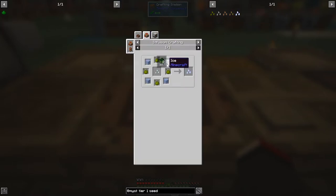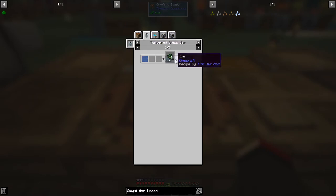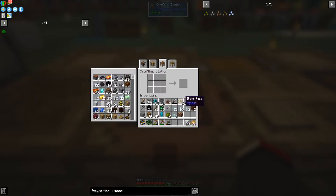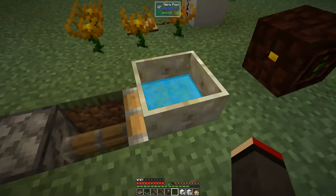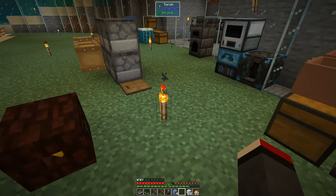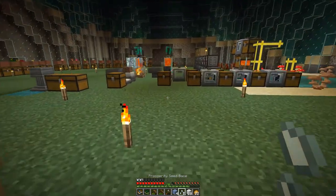Ice we can get from an ice charge — that was actually a mob drop. We can also use botania: a block of snow in a mana pool with the alchemy catalyst will produce ice. I've got four blocks of snow prepared — the snow came from the frostman by the way. We just drop these into here, and we've now got four ice. So we just need the inferium essence and another seed — we'll take both seeds and start on this one.